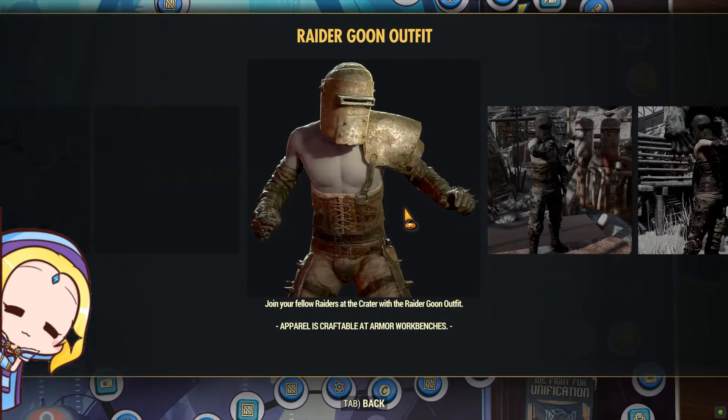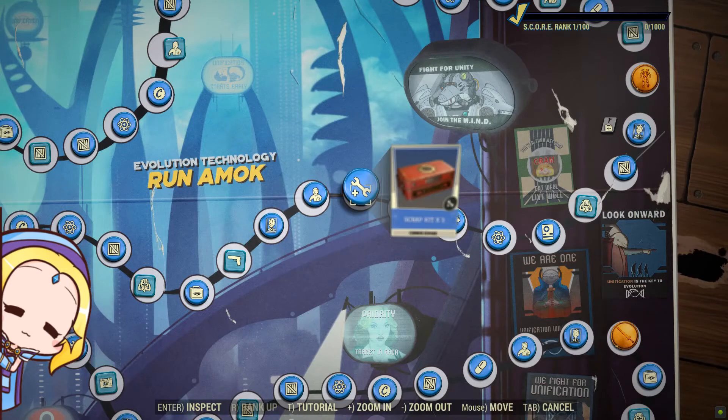Here's the new Raider Goon outfit. It looks almost like what is on sale on the Atomic Shop.